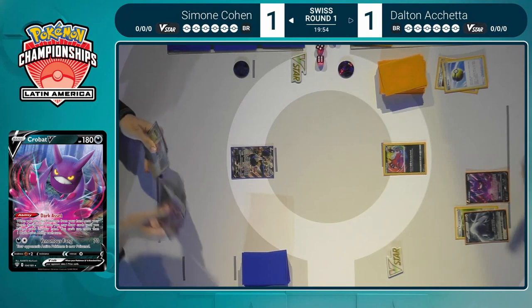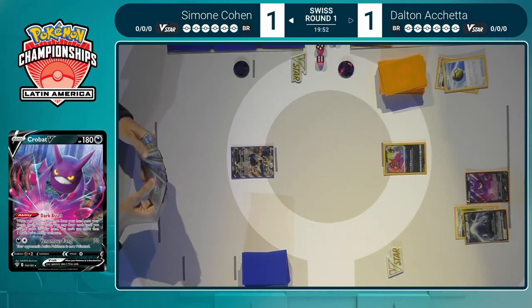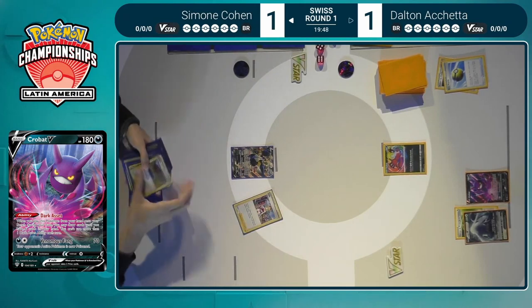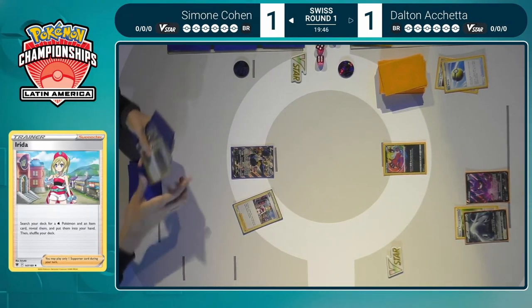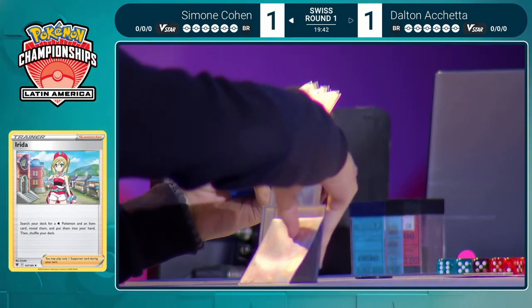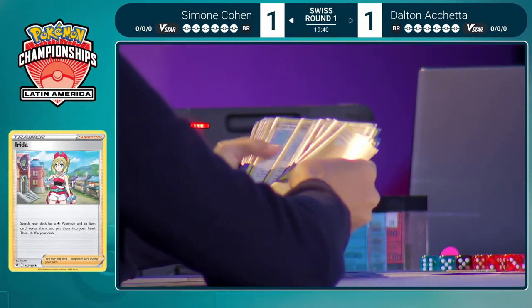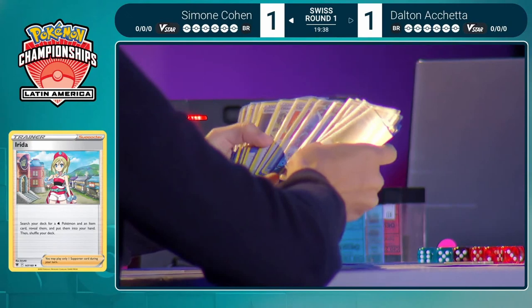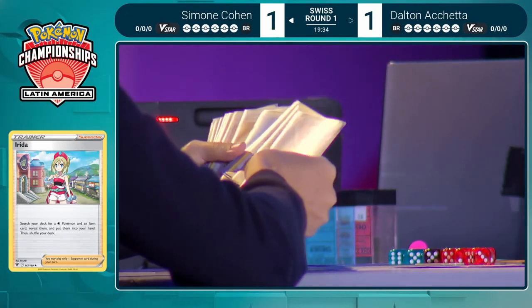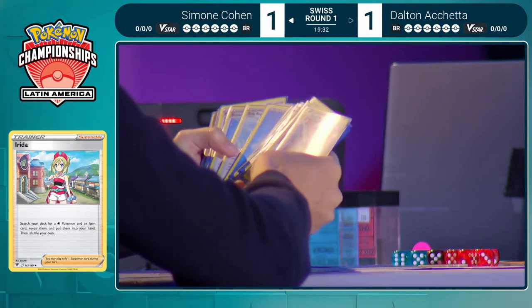Only two cards drawn from Dark Asset in this instance — maybe that's all that's needed. A V-Guard Energy attachment from hand onto the Lugia, and just a pass. No Archeops down, but at minimum has the Lugia. No Supporter played either, which is unfortunate. Meanwhile, Simone is now able to start out easily with that Irida. This is one of the downsides of going first — you can't play a Supporter, and if you have a hand that starts with them it would make your opening turn amazing, but suddenly you're doing nothing.